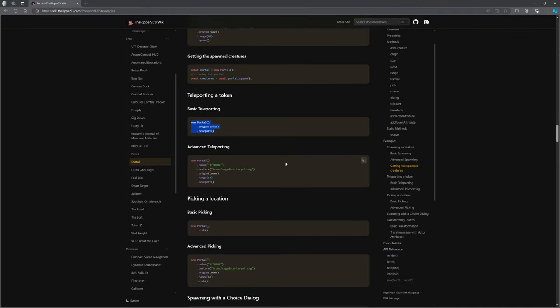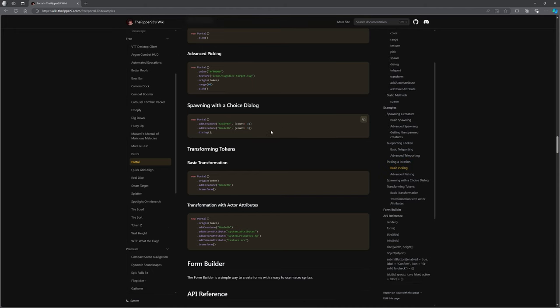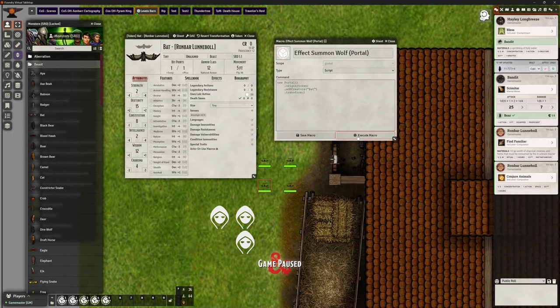Transforming tokens — we know there's a module called Token Flip, but this can do the same thing. Set your origin token, the creature it's going to transform into, and it will transform that token into that creature. Should we try that? I don't have an Aboleth so I'll choose bat — it'll be interesting to see if it will change us into a bat of the right size. I pick this character and — yeah, bosh — there he is, he's a bat now. That was smooth, wasn't it? Really smooth — the way it scaled it down and everything.